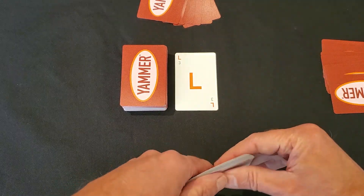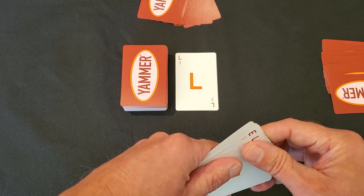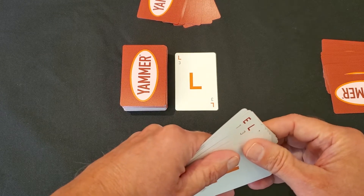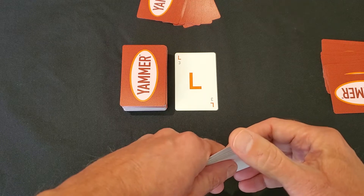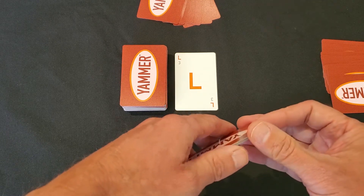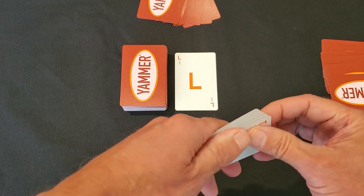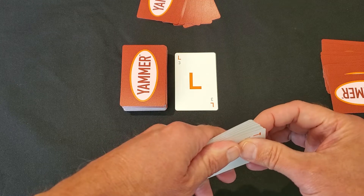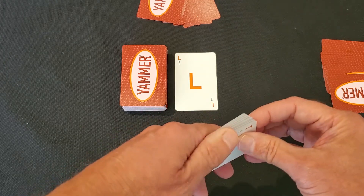The objective of this particular game would be to build a word or set of words that utilize all nine cards within your hand. The catch is that each word has to be the same color, so you cannot mix different colored letters within a word. The other catch is that you cannot use single letter words — you cannot use the letters A or I as a standalone word, so every word has to be at least two characters long.